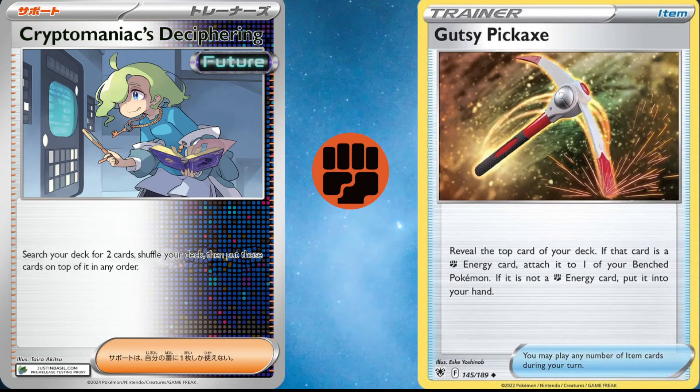Cryptomaniacs Deciphering works wonderfully with Mew EX. Mew EX allows you with its Restart ability to draw up to three cards during your turn, which means you can use Cryptomaniacs Deciphering, put two cards on top of your deck, and then use Mew EX to Restart right into them, which is really, really cool. I think Cryptomaniacs Deciphering is going to be played in quite a few decks and works really well with decks that play Mew EX, and especially well in this deck with Gutsy Pickaxe.